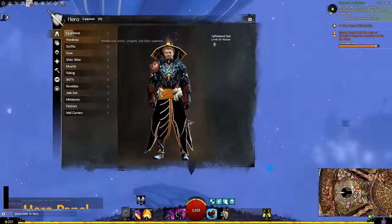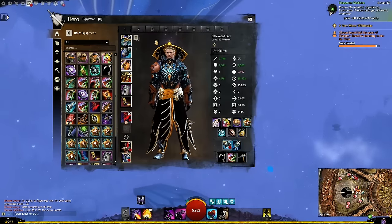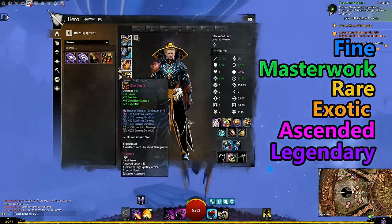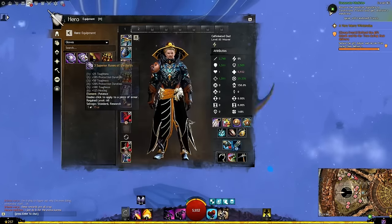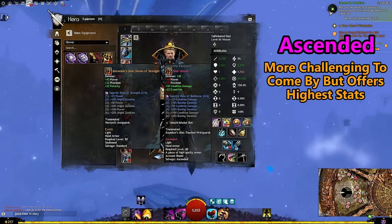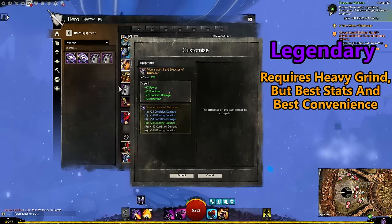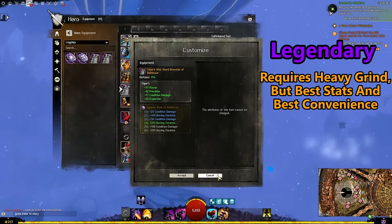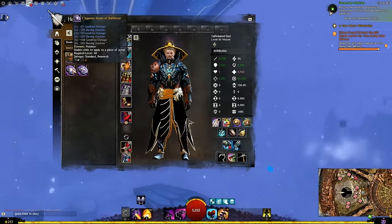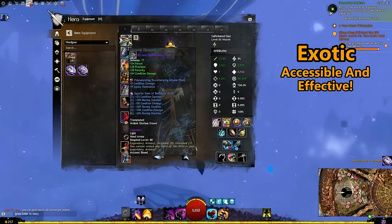Let's get into the hero panel. The equipment tab covers character customizations and what your gear outfit will look like. There are multiple tiers of items: blue, green, yellow, orange, pink, and purple. Playing the core story through, you will likely have some orange gear called exotics and mostly yellows which are rares. The pink gear is ascended, which offers the highest stat values available in-game. Purple gear is legendary — legendary gear has the same stats as ascended but you can change their stats, appearance, and best-in-slot infusions freely at will. For most content, you will only really need exotic gear to participate.